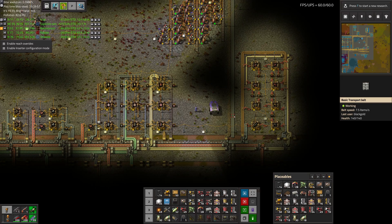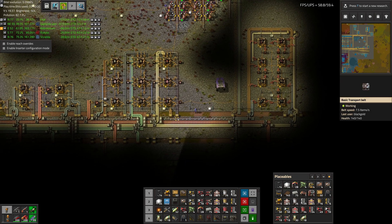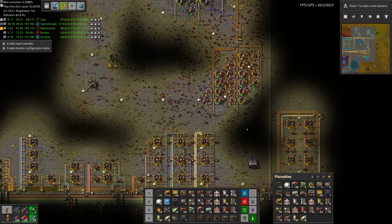Greetings, Marsha here, and welcome to episode 34 of my modded Vectorio playthrough. In this episode, we're going to try to deal with our iron shortage by expanding the base and finding some more ore. Enjoy.